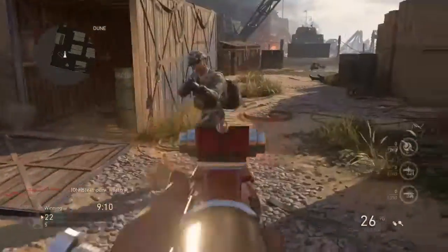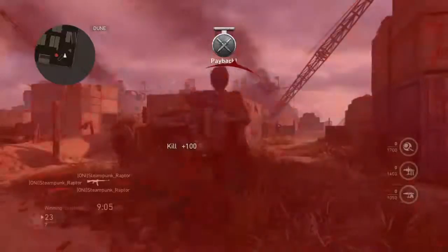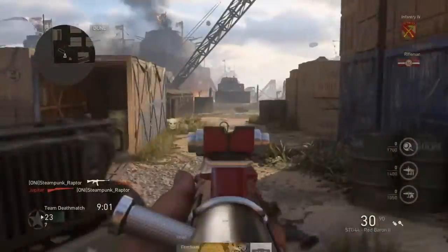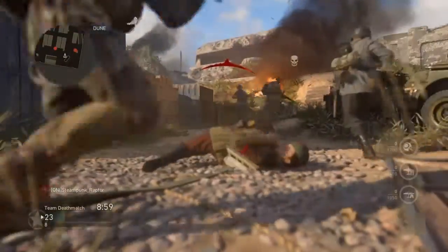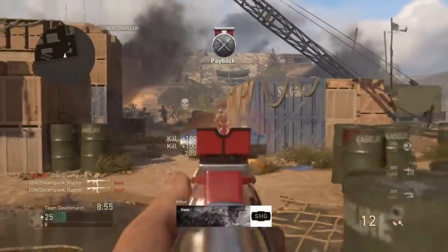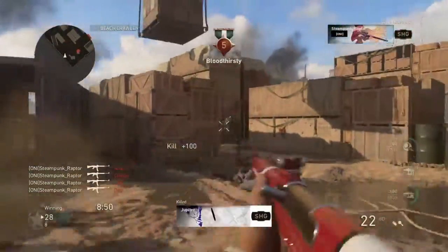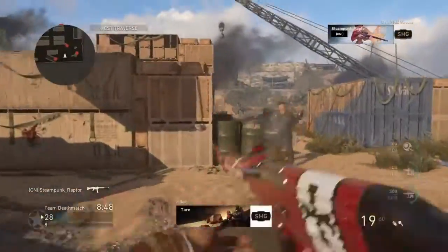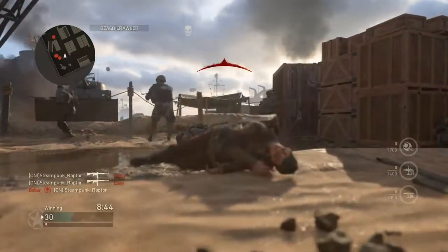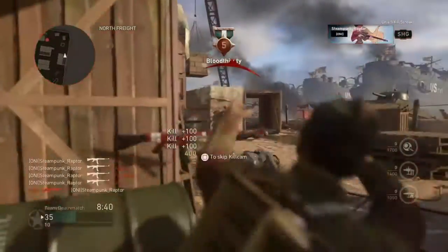We've got a fellow tryhard here guys. Killed by London again using the MP40 — another tryhard. Classic tryhard number 227. He's getting triggered because he is sucking so bad. This is not my game. Okay, now it's just become my game. Us tryhards, what we do is we use sweaty tactics like diving and kneeling down to get away from idiots.